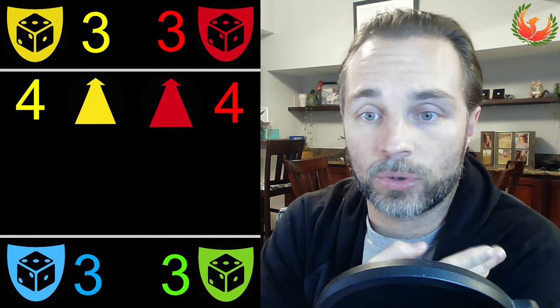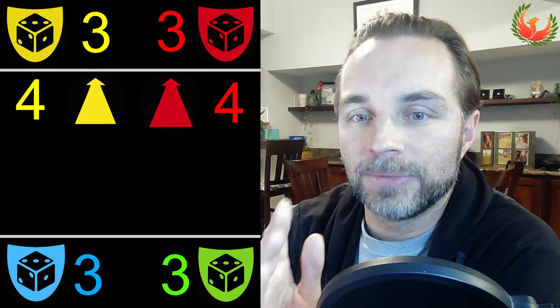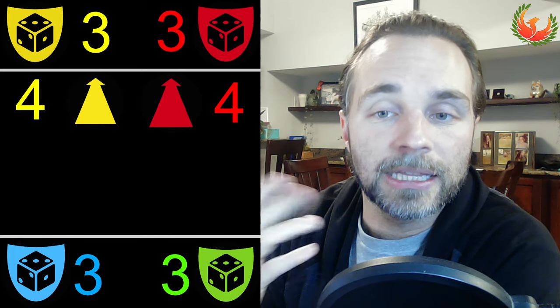In the instance where I'm taking an action and I get a point but by doing so I also give red a point, this is almost always going to be an action I take. It puts me up against my green and blue opponents — both red and I are now in an advantage position compared to those opponents. As a general rule of thumb this is going to be an action I'm going to take, and hopefully I can find other edges in the game to beat out red along the way.